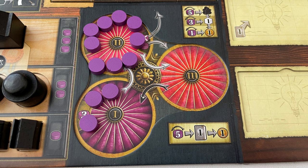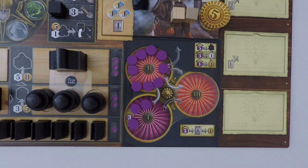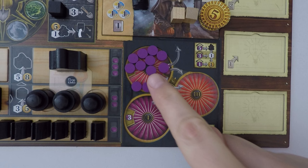When gaining power, first move power from bowl 1 to bowl 2, and then only if bowl 1 is empty, move from bowl 2 to bowl 3. For example, if a player gained 4 power, they would first move 3 from bowl 1 to bowl 2. Now bowl 1 is empty, they gain their 4th power by moving 1 power from bowl 2 to bowl 3. Once all players have gained their income, we go to phase 2: actions.